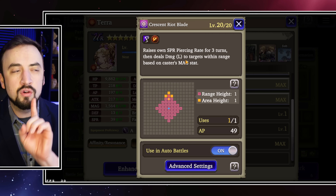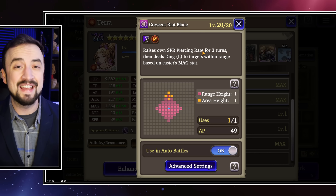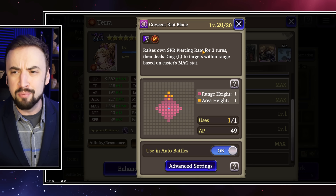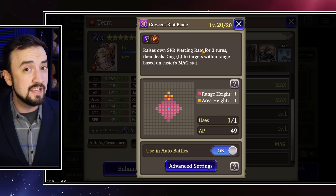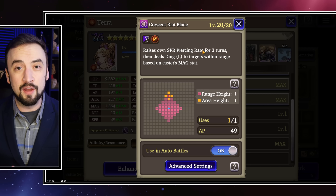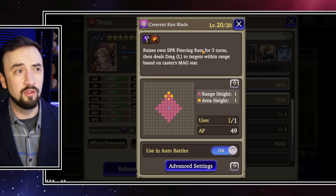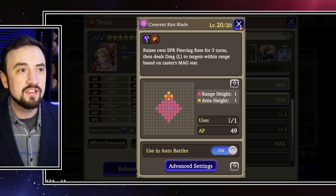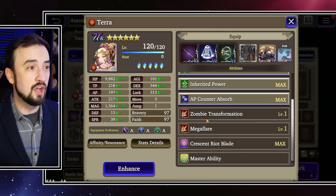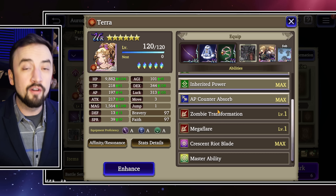She has a really good move here: Crescent Riot Blade, her limit break. It's a 200% modifier, the same as her 100% hit move, but it increases her spirit penetration rate first. The AI will prioritize highest damage move if it has a chance of hitting. If the AI thinks it can hit with this, it will try. But she's going to miss Elena with this, she'll miss a Jade in an evasion group, she'll probably even miss Engelbert in a full evasion group. You don't want her thinking she has a chance of doing it.